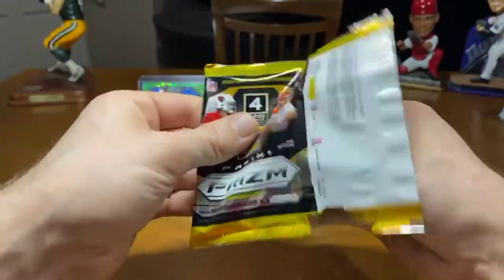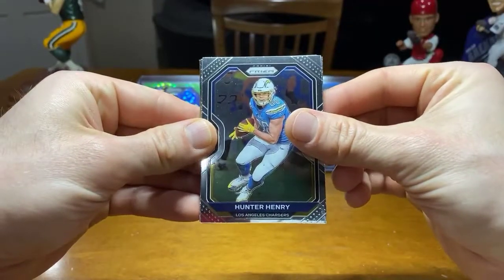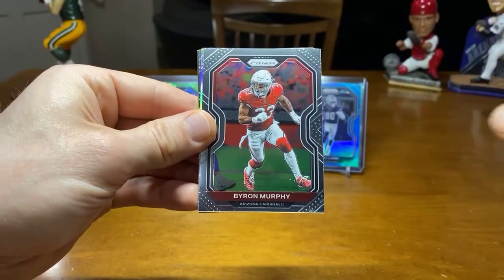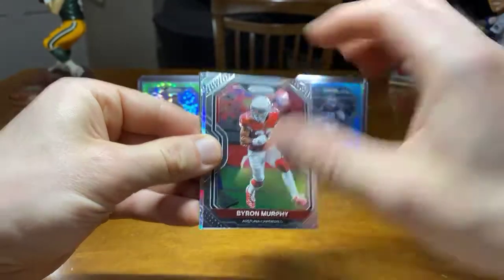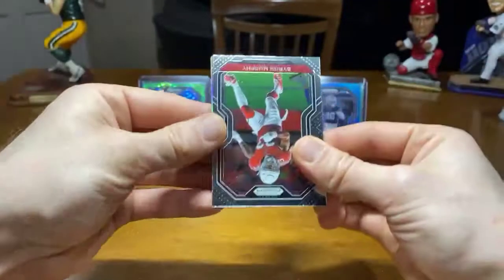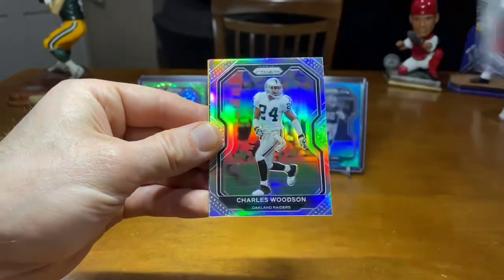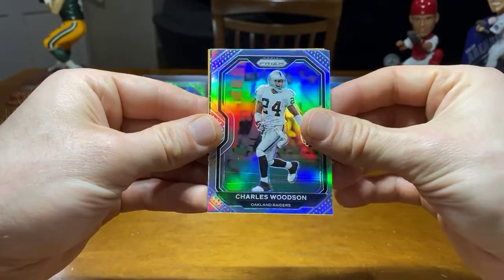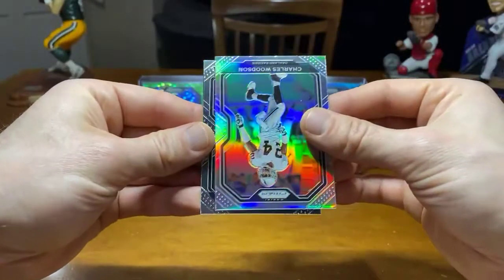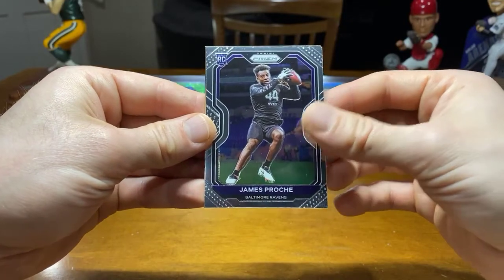Last pack of the night, guys. Hunter Henry. We got silver — upside down. Silver, guys. Boom, Charles Woodson. And the rookie — the last card of the night. James Proche to the Ravens.